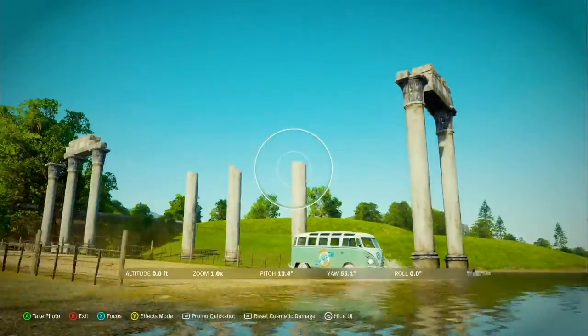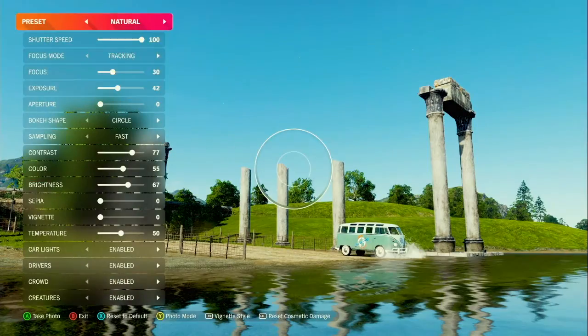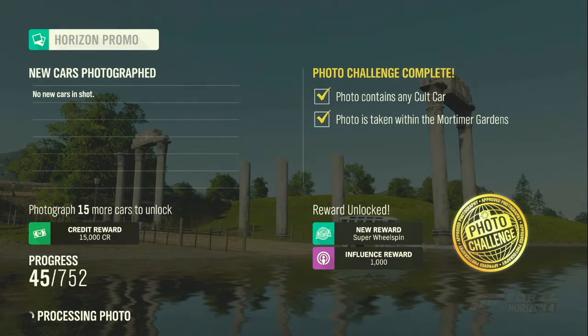Once you get to Mortimer Gardens, all you have to do is frame up your shot, filter it the way you like, and snap the photo. Like last time, if you've done it correctly the game will let you know — and that's another one in the books.